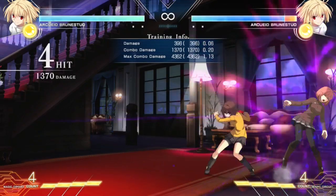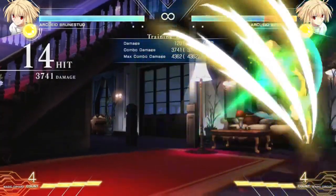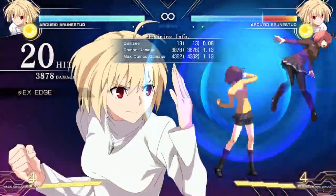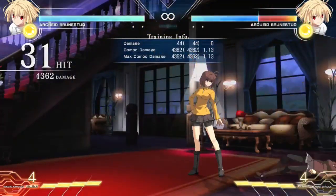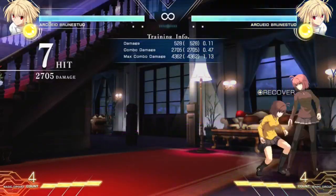As a baseline, we will be looking at a simple corner combo done from a non-air dash jump-C starter. This combo does slightly over 4,300 damage. This is an important number to remember. Also, note the place where the combo drops when attempted from a forward air dash jump-C.